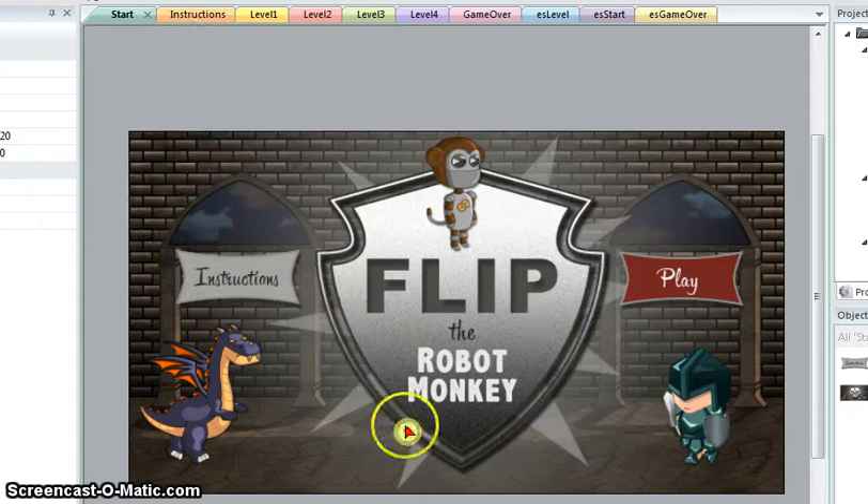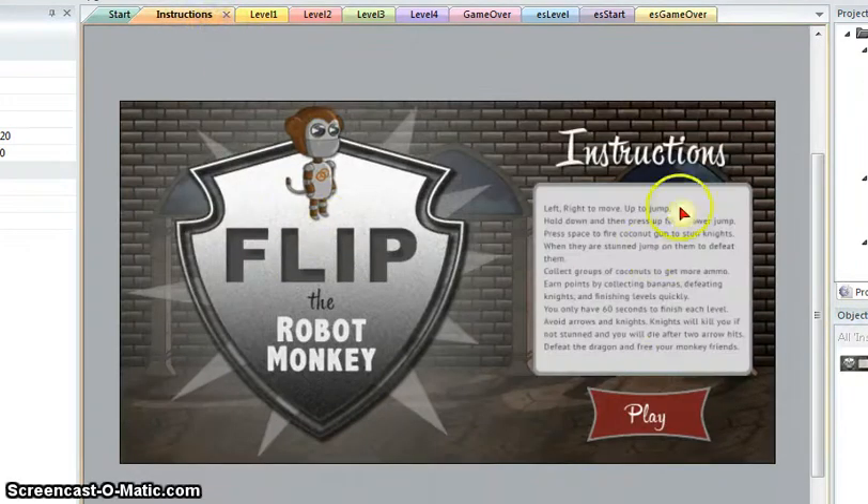This is the start screen with buttons for instructions and play. It's your instruction screen — it tells you how to play with the play button.